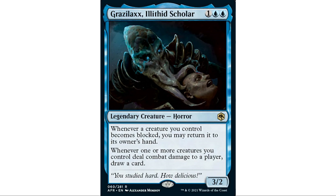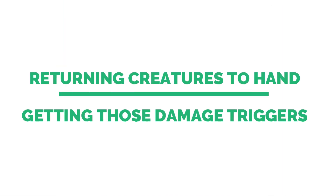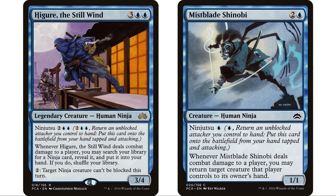He has some really interesting abilities. Whenever a creature you control becomes blocked, you may return it to owner's hand - there's already a lot you could build around there. But also, whenever one or more creatures you control deal combat damage to a player, draw a card. When I saw this, I instantly knew the direction I wanted to go. We want our creatures to return to hand when blocked, and we also want to get in for damage to draw cards. So what mechanic works with both? Ninjutsu.